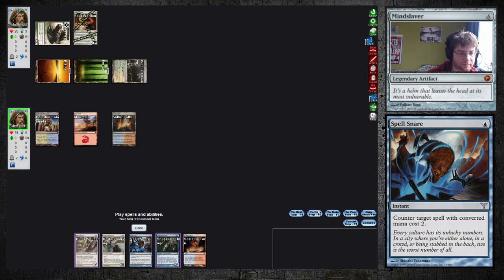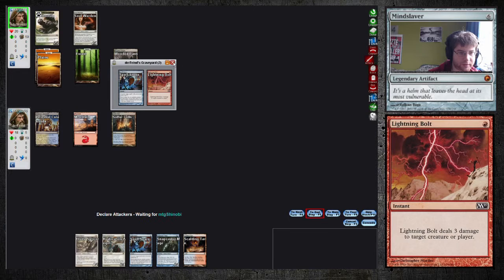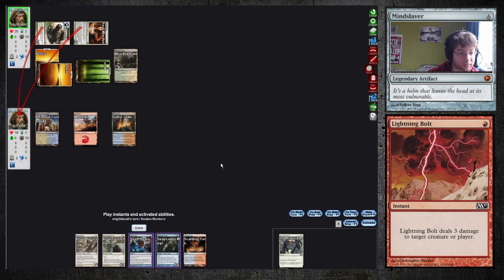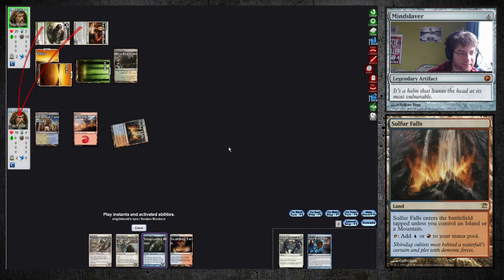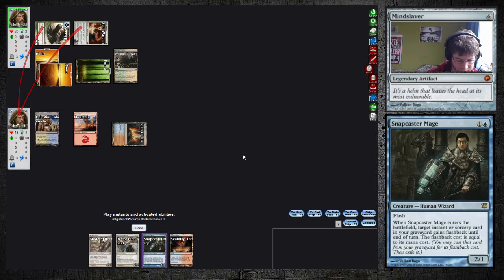Don't want to play the Skull in time — we want to make more land drops. Let's keep Spell Snare and Snapcaster Bolt up. Don't mind getting hit for free here. Place the Alarm again. Spell Snare again. Even if I use my Mana Leak pretty inefficiently, I should maybe play Snapcaster Bolt or Snap Spell Snare.